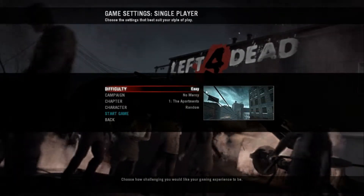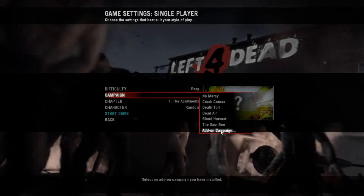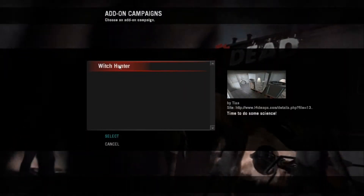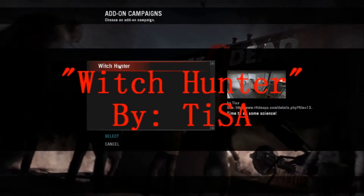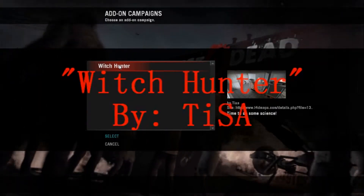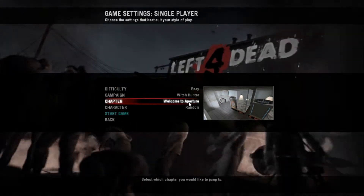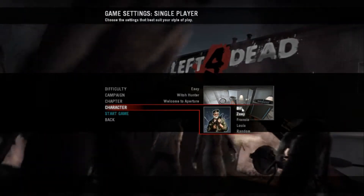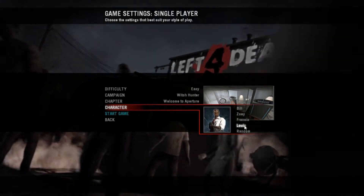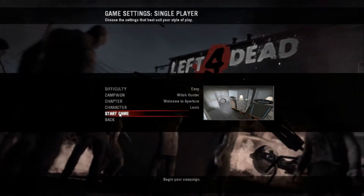We screw around with Left 4 Dead — maybe that too. In order to access these mods, you just go to your add-on campaign. For today, the first episode, we're gonna be playing 'The Witch Hunter' by Tisa. In a future video I'm going to show you how to get these mods — it's not really all that difficult, but there is some tweaking. You do need WinRAR, you need uTorrent, blah blah blah — I'll get into more detail in my upcoming video.